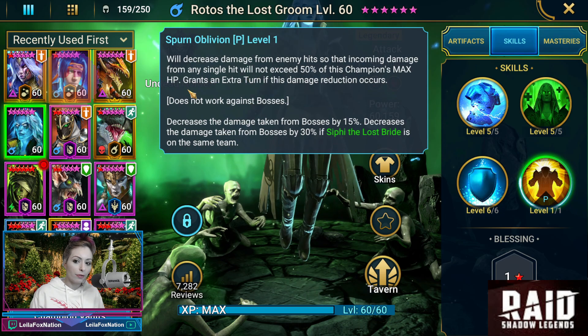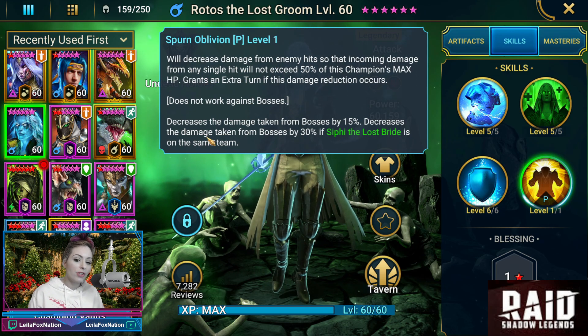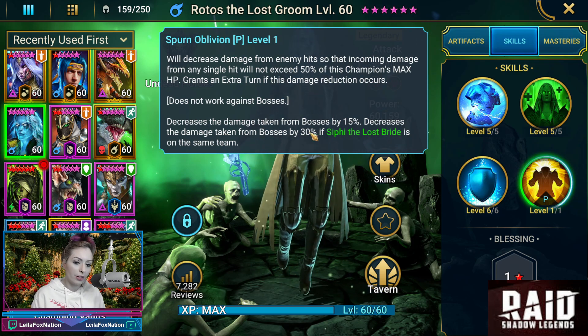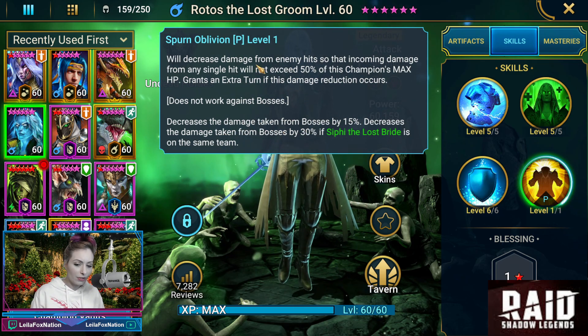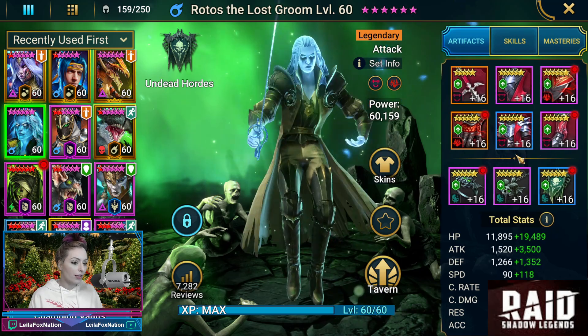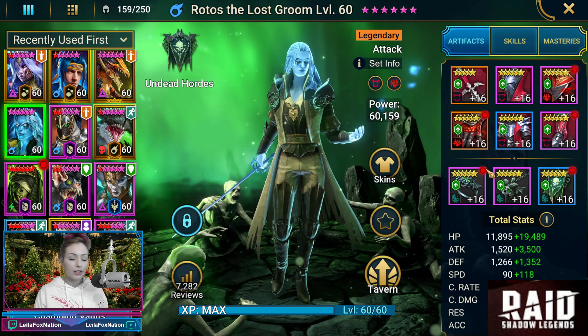And then the passive — this doesn't work against bosses, but this decreases the damage taken for bosses by 15%. It's 30% if Siffy's on here, but we're not going to have Siffy on this team, so it's going to be 15%. This, on top of having the lifesteal set, is going to give him survivability against the boss.